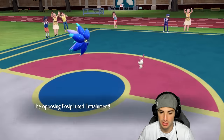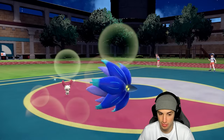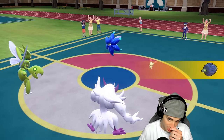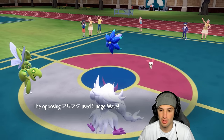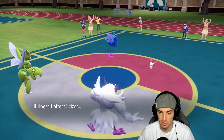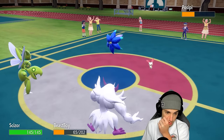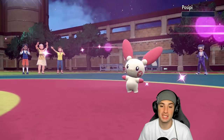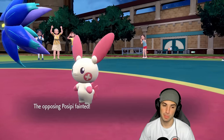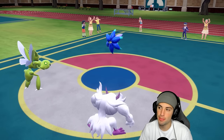A Steel type comes in — I go for Entrainment. He is now plus and Sludge Wave flies. It doesn't affect Scizor but it's going to kill Grimmsnarl — actually no, Grimmsnarl soaks it. Great swap for us. Spirit Break flies into Plusle — bop, see you later! Now I'm ready to go. You want to play games? I'll play games.